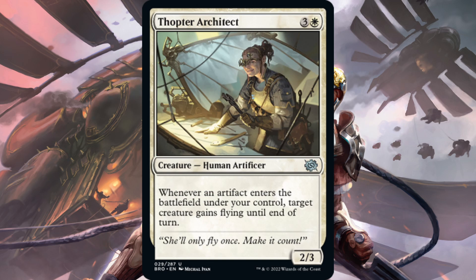Next we have Thopter Architect — one white, three generic for an uncommon 2-3. When an artifact enters the battlefield under your control, target creature gains flying until end of turn. This could see some play given the amount of artifact soldiers being created in this format — you could give something flying almost every turn you're generating tokens. But it does cost four and is a 2-3 that doesn't really do much on its own. Maybe fringe play at best; this is not going to be a format staple.